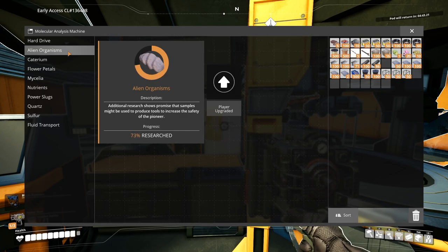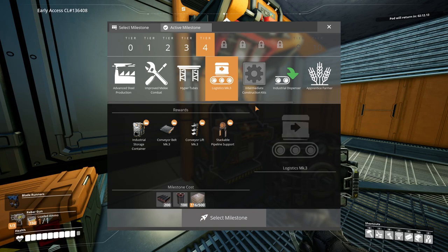Let's choose another one — let's do the medicinal inhalers next. The next things require steel already, so I think we should get on that.